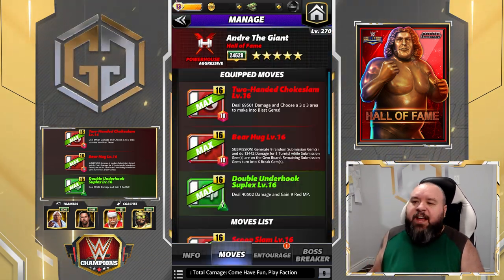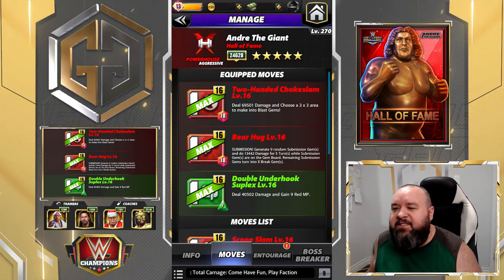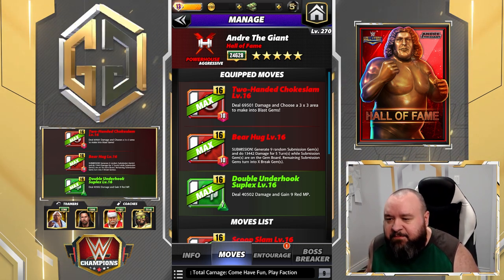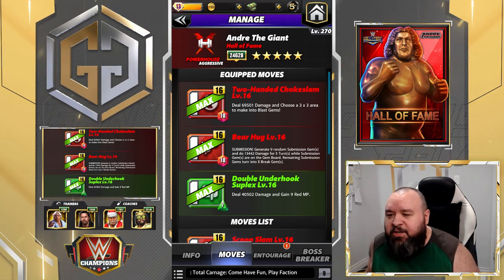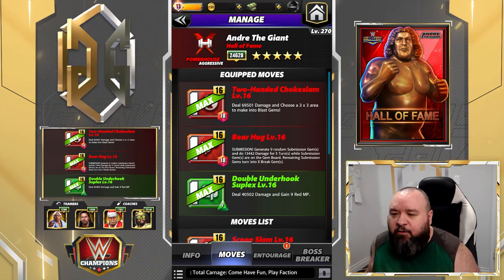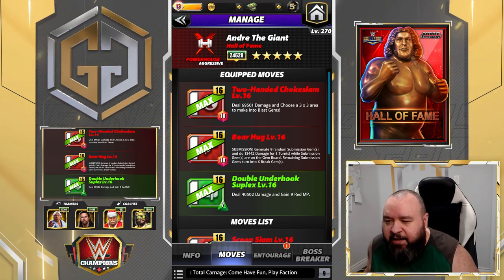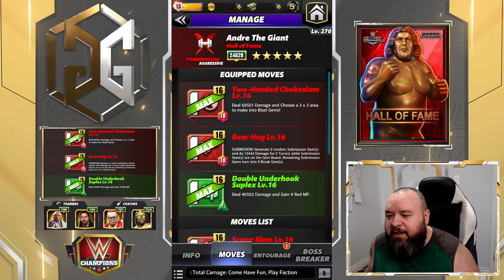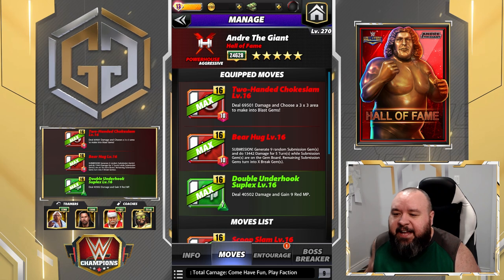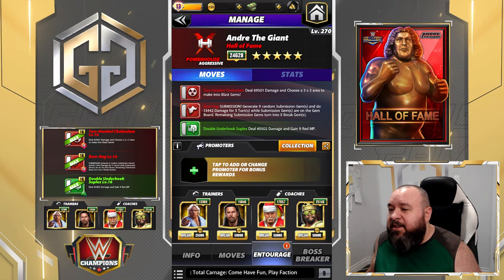The first moveset we're gonna look at is the Two-Ended Choke Slam — a 10 MP red move that deals 69.5k damage and chooses a 3x3 area to make into blast gems. The Barog is a 10 MP red move submission that generates nine random submission gems and does 13.4k damage for five turns; while submission gems are on the board, remaining sub gems turn into X Break. The Double Underhook Suplex is a 7 MP green move that deals 40.5k damage and gains nine red MP.